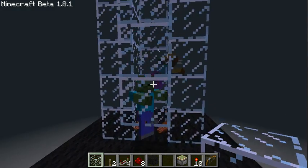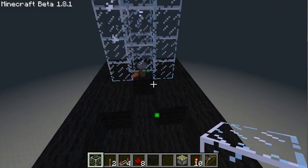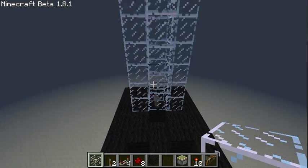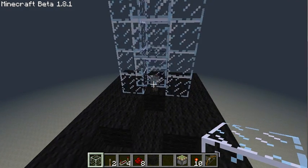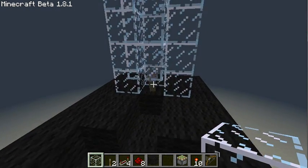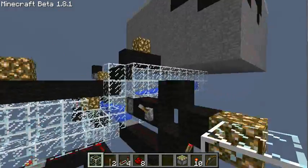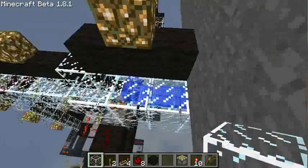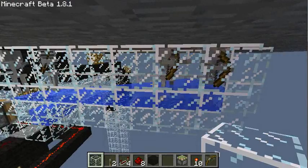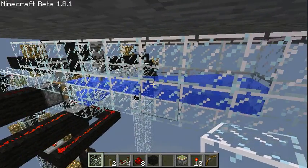They need to get hit by the arrows. The problem is the arrows get used up, so you need to refill the arrows from time to time. But you can go away for a short amount of time and just let the mobs die in your trap and produce experience points.